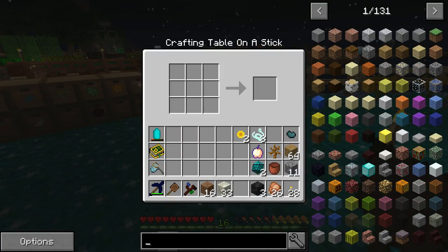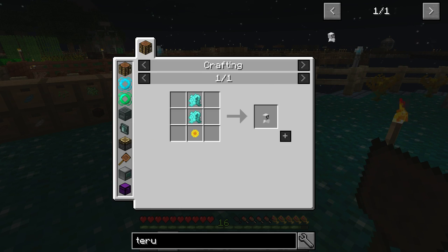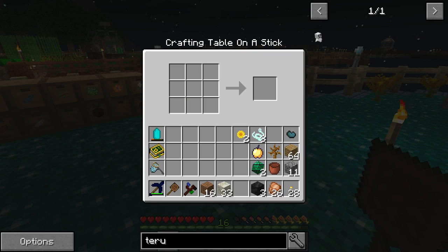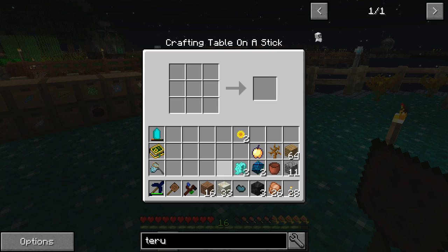Now the last thing we're making for Botania is the Teru-Teru-Bōzu, which requires two mana weave and a sunflower. The way you make mana weave is with four mana-infused string — you get that by throwing string into a mana pool. So I'll make those two, make that, sunflower — boom, we now have a Teru-Teru-Bōzu.